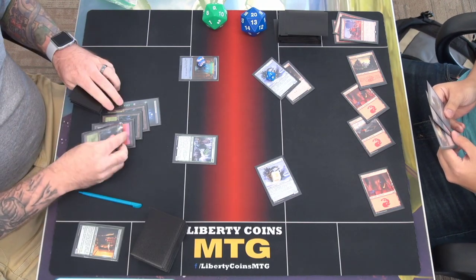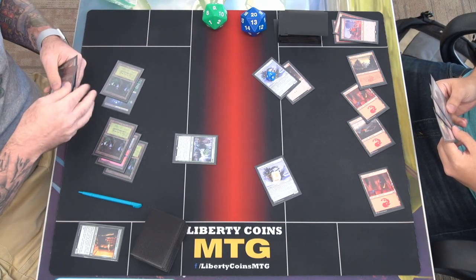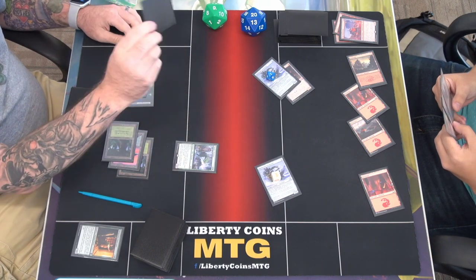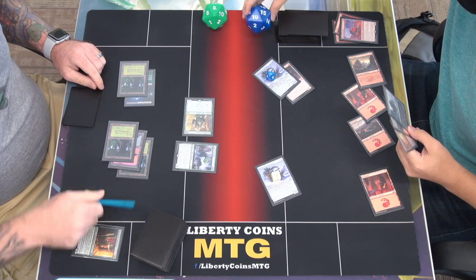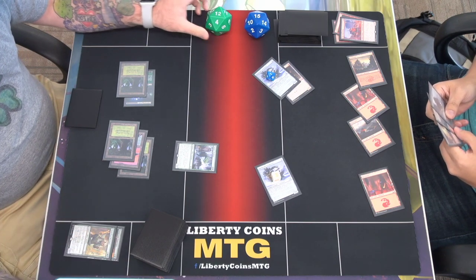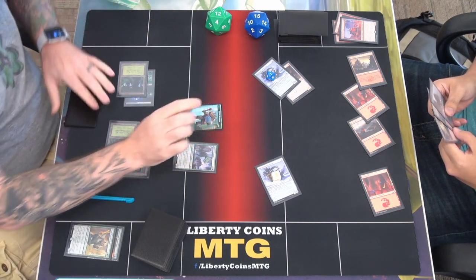Triple one. Play a land. I'm going to sacrifice this for green — Blitz of Workshop Warchief. So it has haste and I sacrifice it at end step. Combat — five damage. So I go to fifteen. I gained three life when he comes into the battlefield too — I'm at twelve. Sacrifice him, draw a card, and make a rhino.